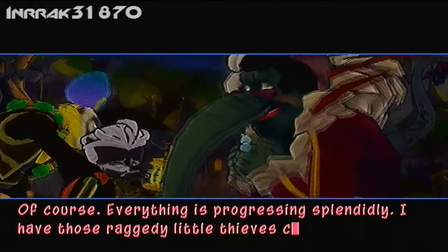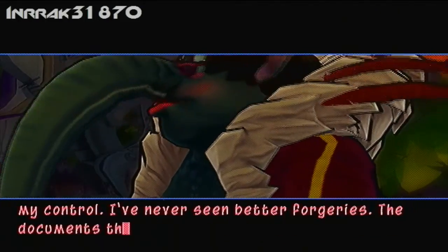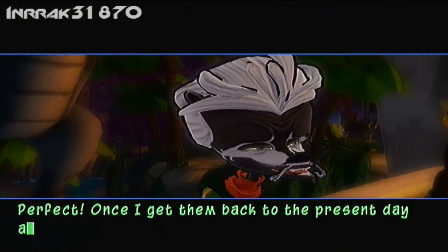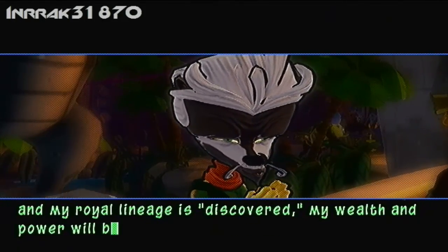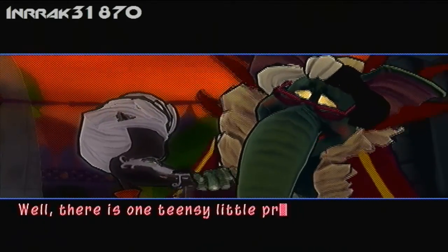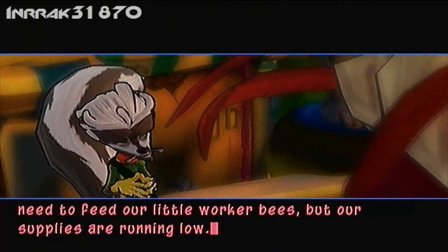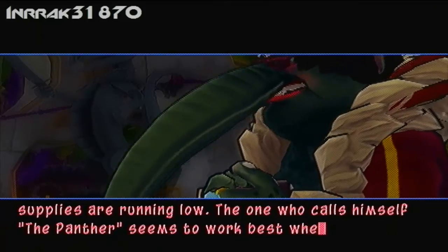Everything is progressing splendidly. I have those raggedy little thieves completely under my control. I've never seen better forgeries. The documents they are producing are of the highest quality. Perfect. Once I get them back to the present day and my royal lineage is discovered, my wealth and power will be unstoppable. There is one teensy little problem. We still need to feed our little worker bees, but our supplies are running low. The one who calls himself the Planter seems to work best when I feed him scorpion.